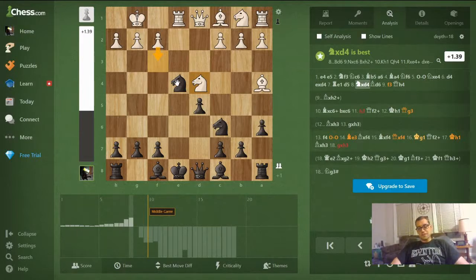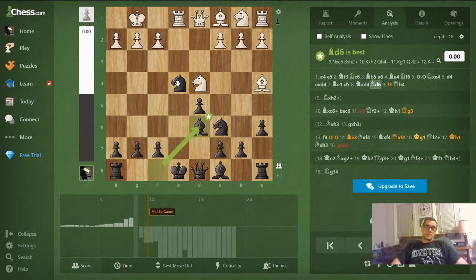The best move in the position does nothing about either of these threats — that's why this is a fun line and I like it so much. Black has to play bishop d6 here. It doesn't do anything about the pin on the knight, and doesn't do anything about the c6 threat.